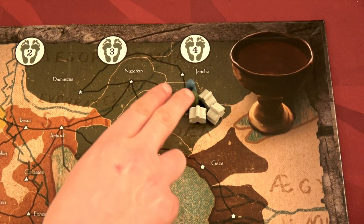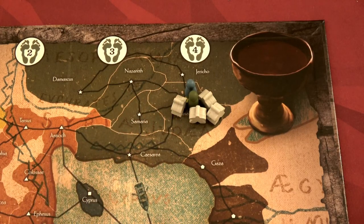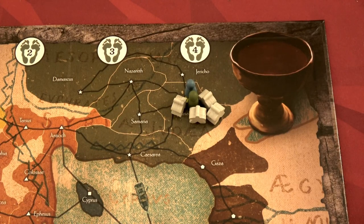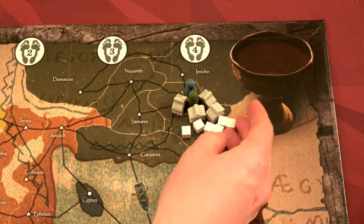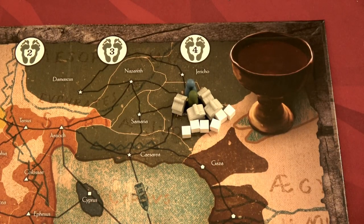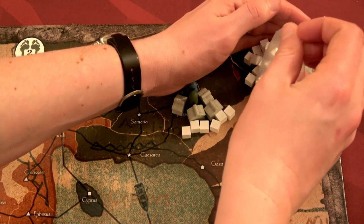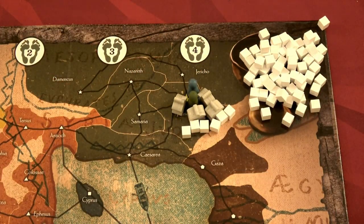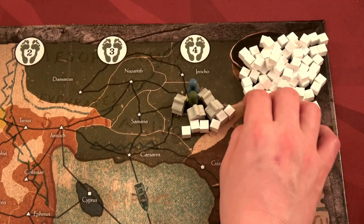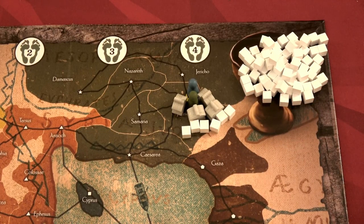We'll also place four missionaries here — we call them missionary meeples. This game is designed so that you'll have missionaries and apostles equal to six every time you start. Since we're only playing with two apostles we get four missionaries, but with four apostles we'd only get two missionaries. We'll also place six church members — these white cubes — and the remaining white cubes go in reserve.